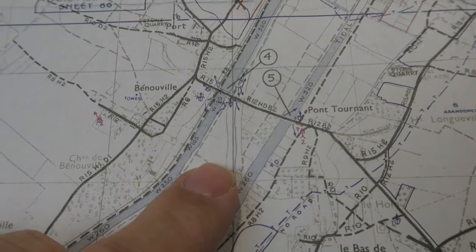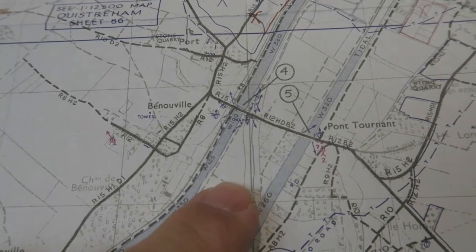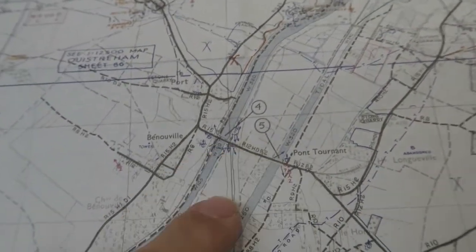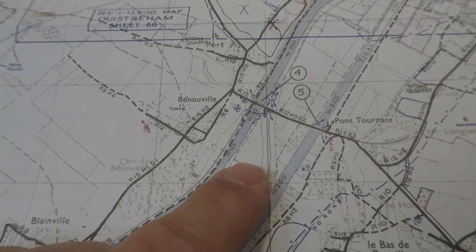Basically, the air landing defense markers mean: don't land your glider here. You'll note that around Pegasus Bridge there aren't any — they were about to put some in and had all the stakes and material ready, but hadn't started yet; they were due to start any day. Very fortunate, because if there had been air landing defenses in either of the fields either side of the bridge, the operation wouldn't have been able to go ahead as planned.